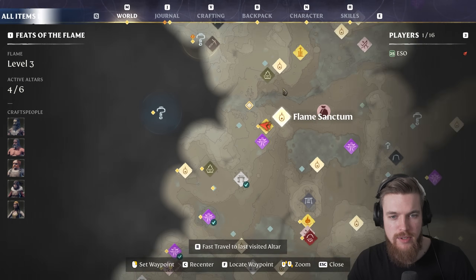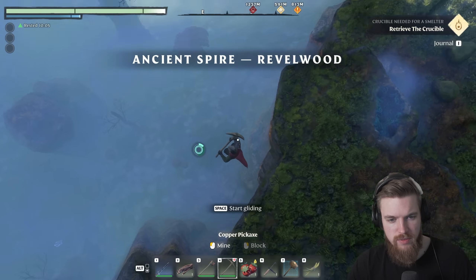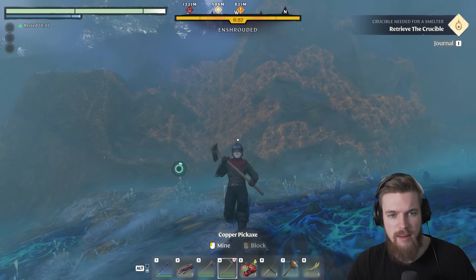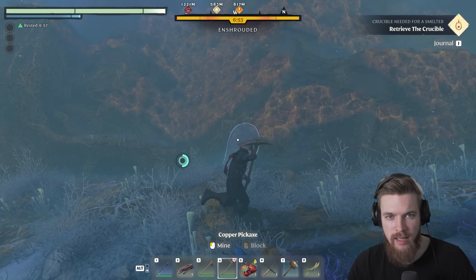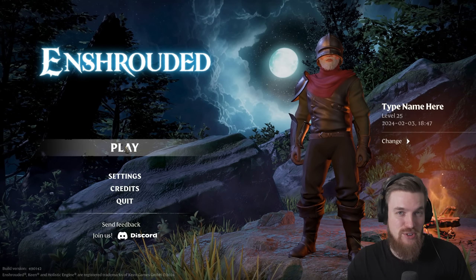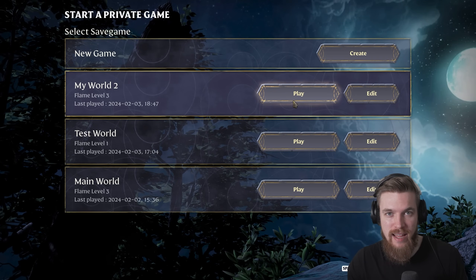Press M to open the map, fast travel back to the fast travel point, and jump off to the east. You can see all of the amber has respawned, so you can once again mine this massive node. After mining, you can quit out from this location — you normally can't fast travel out of the shroud, but you can quit the game while in the shroud, and that still works for resetting it.